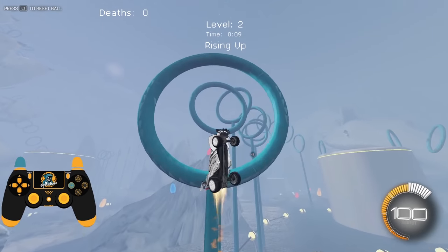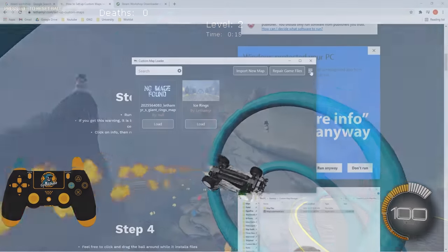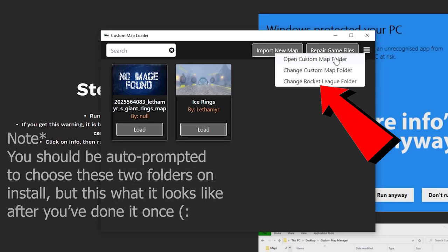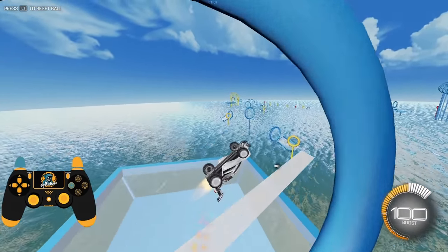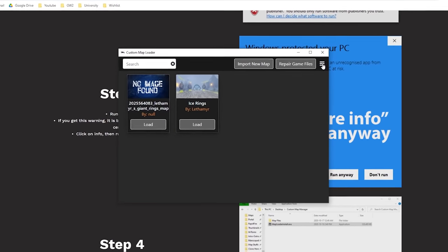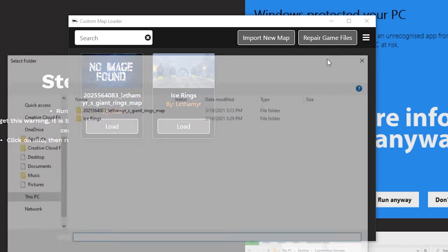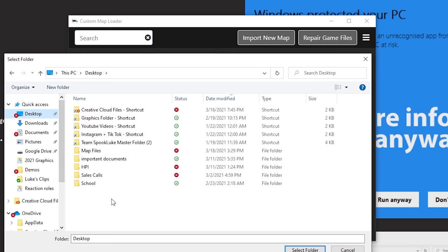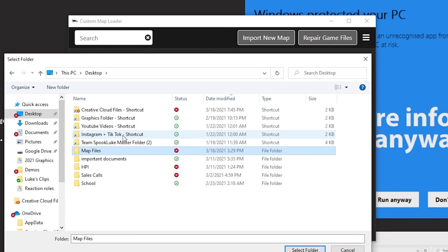The custom map loader is going to automate everything for us, but we need to tell it two things in order for it to run properly. One: where to look on our computer to find the workshop maps. And two: where we saved Rocket League. For the first step, a pop-up will ask you to designate the storage folder for the map files. I recommend going to your desktop and creating a folder called 'Map Files', then selecting that as the location for the custom map loader to look.